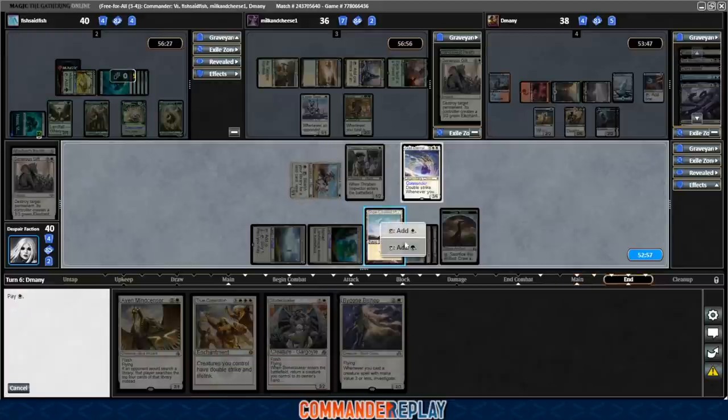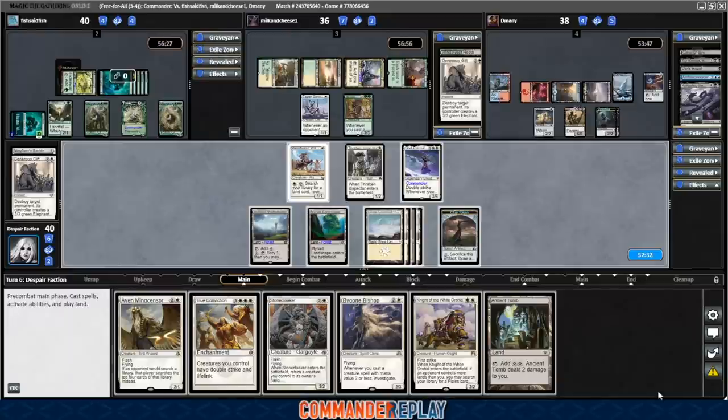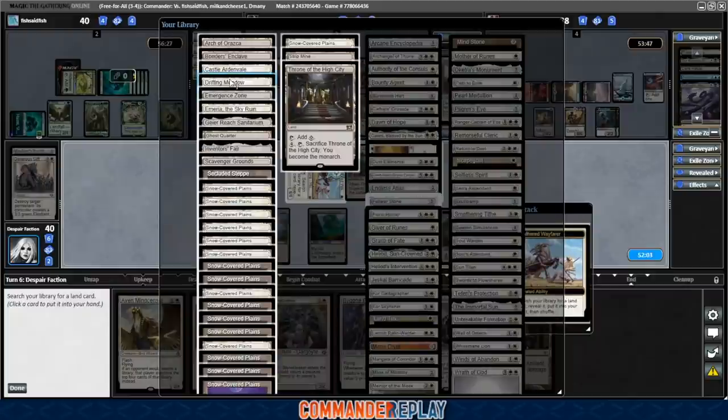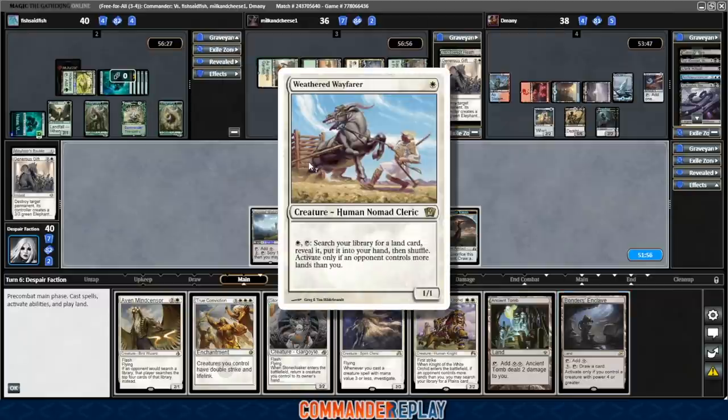We'll activate the Weathered Wayfarer. It's a toss-up between Ancient Tomb and some of the other card draw lands — no War Room in here, I kind of wish there was. I think we'll go with Ancient Tomb for now since we have a lot to do with our mana. That's a Knight of the White Orchid — a little more mana ramp. Does anyone have more lands than us? We're on 6, they're on 7, so Knight of the White Orchid is still good. We can actually activate Weathered Wayfarer again — this time we'll get the card draw land, Bonder's Enclave. Weathered Wayfarer doing some really nice things.